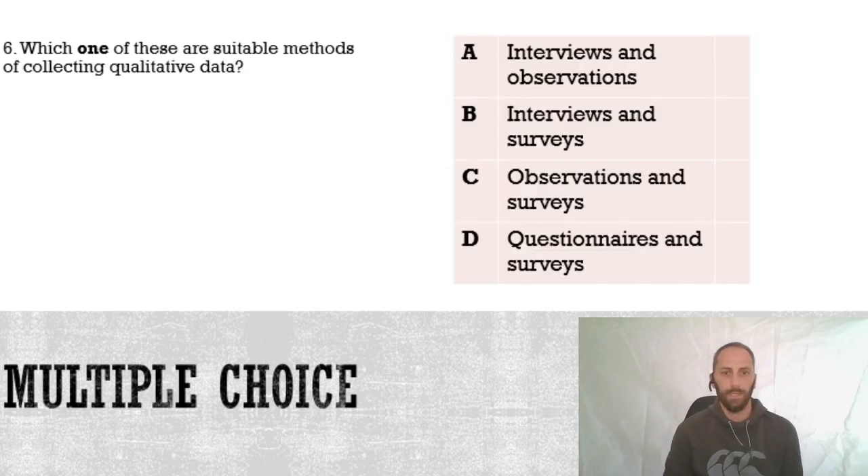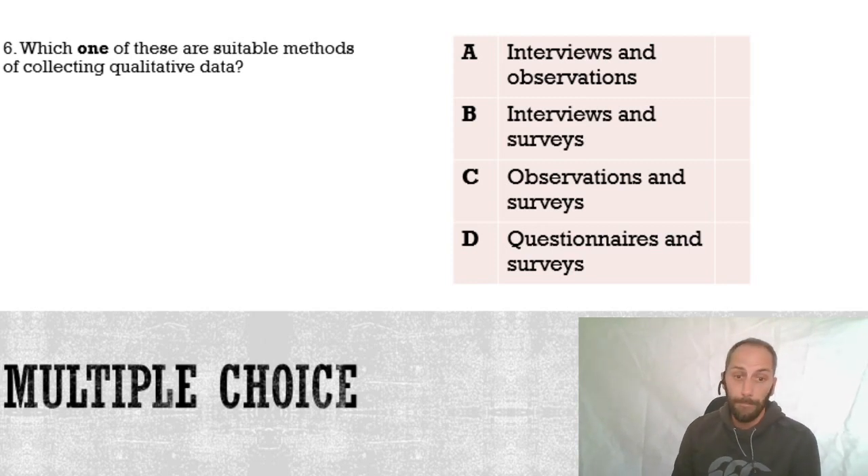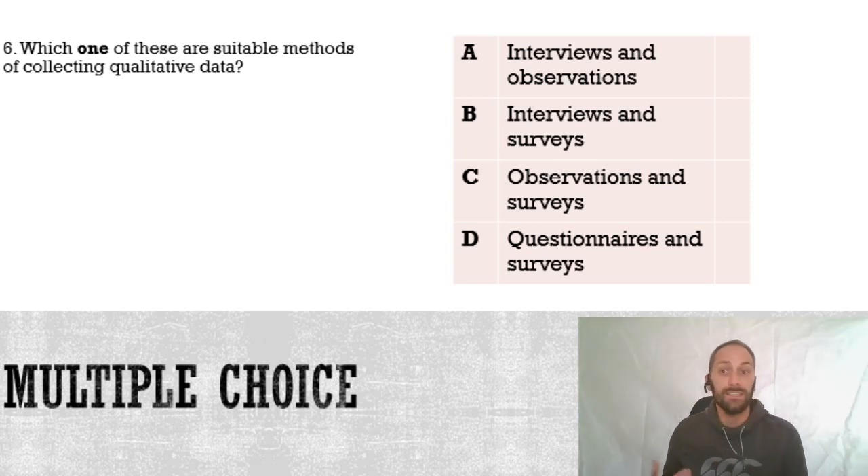Number six: which one of these are suitable methods for collecting qualitative data? This is a bit of a sneaky question - it comes up quite regularly. Is it A, interviews and observations; B, interviews and surveys; C, observations and surveys; or D, questionnaires and surveys?